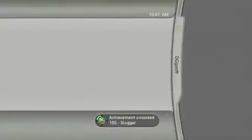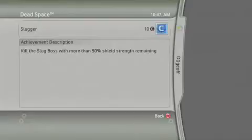Slugger unlocked. Get Off My Ship did not unlock because I had done it on a previous play. But for you, you'll get 25 points here — two achievements. Couldn't be simpler.